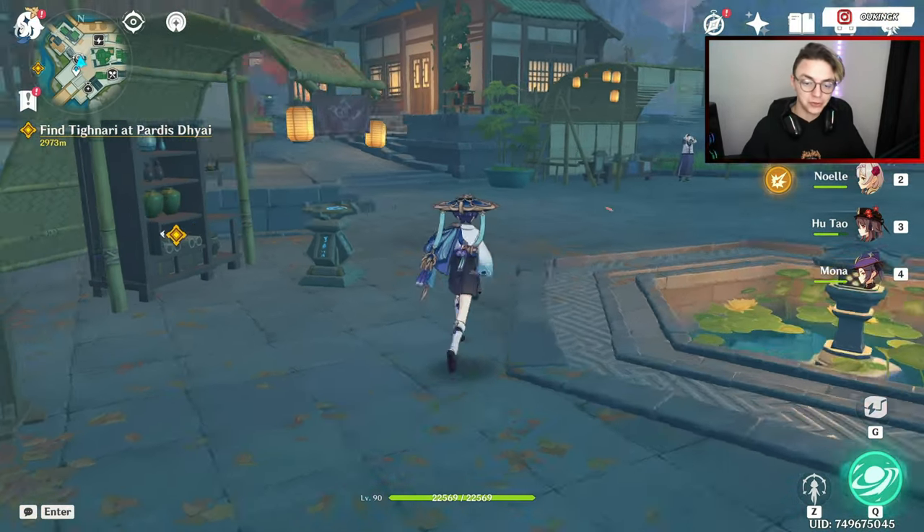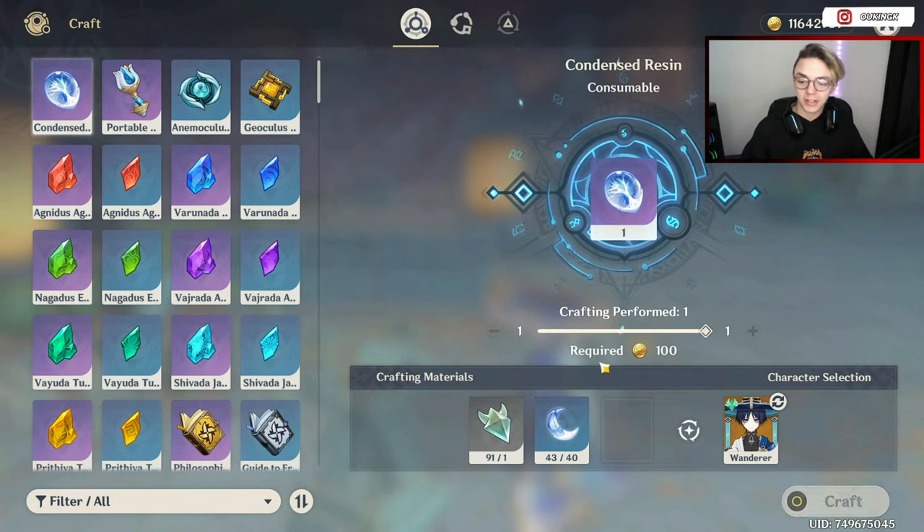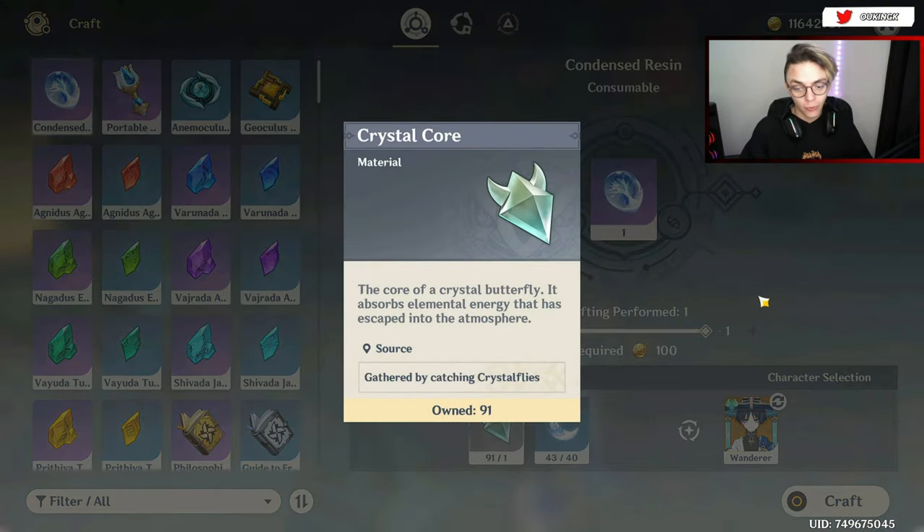Since I went ahead and used one of my condensed resin, I can simply come back to the crafting table and craft another one, because I can hold up to five at a time and I've got enough original resin and crystal cores to make more.